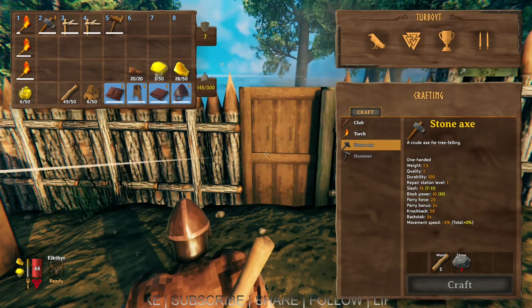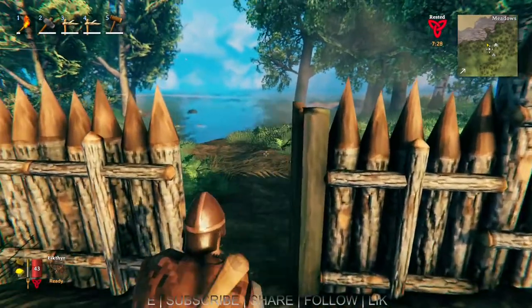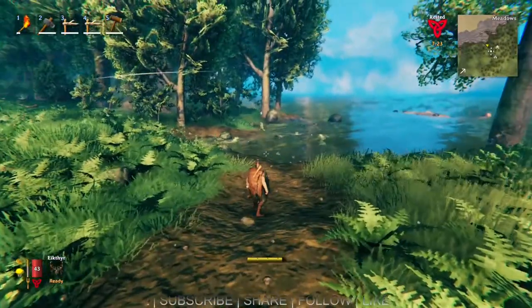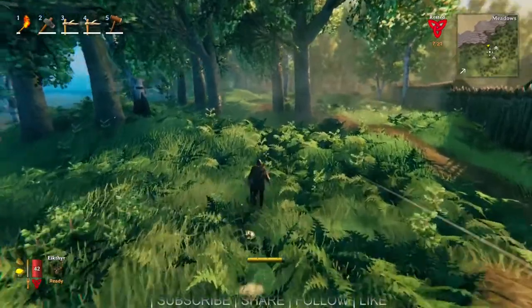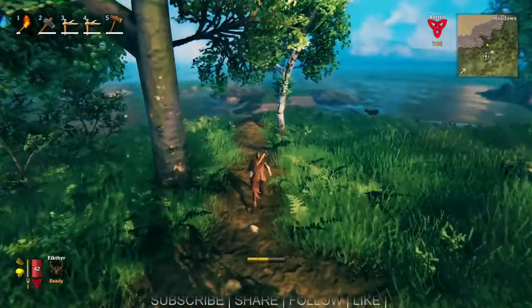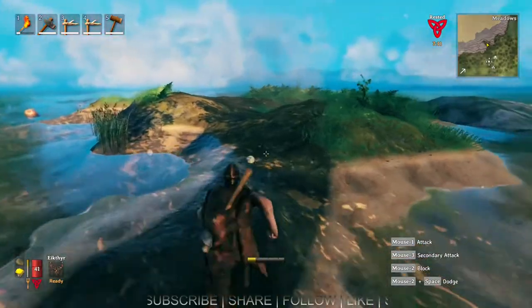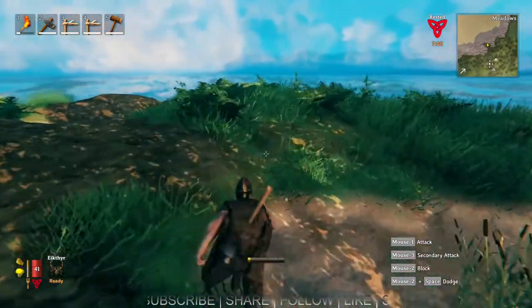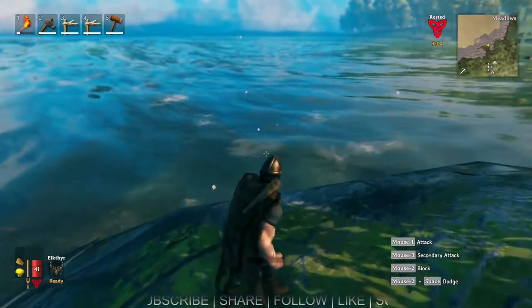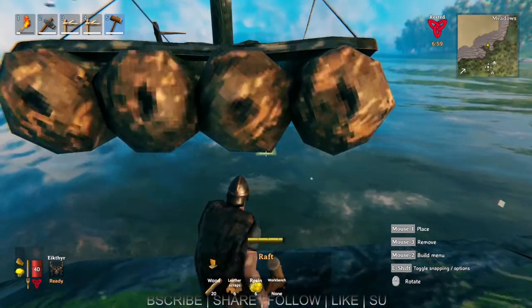I need a boat. I have the materials, so we're going to make a boat. I'm probably not going to be able to put it down over here — there's all these little neck dudes — so I'm going to go over here. We're going to put this boat down hopefully. Let's just see if I'm going to have to put a workbench down — I'm sure of it — and then we will be able to go sailing. Let's see if it will let me put it down.